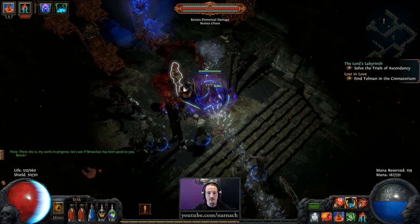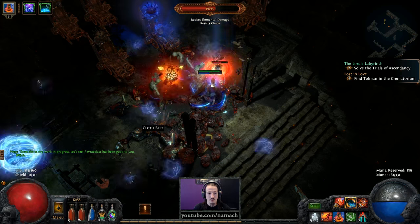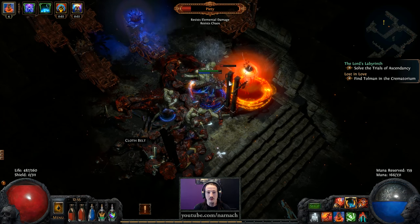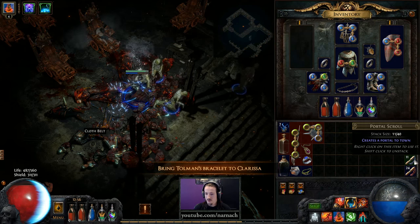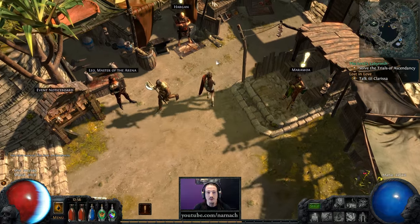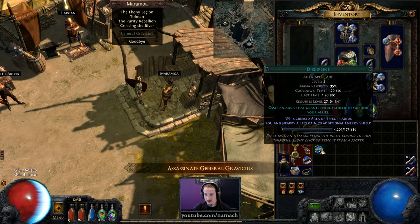I got an amulet too — 29% sapphire, so pretty good. And Piety! Hello! I'm trusting my talent kicking your ass as a melee witch. This went pretty smooth. So Maramula — what are we going to get? Flame ability, conductivity, frostbite, discipline. Convocation is also one of the skills we want, but discipline is very key.